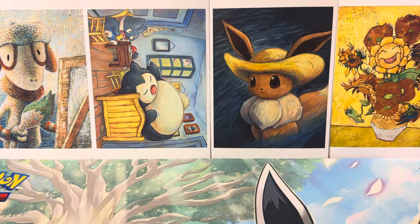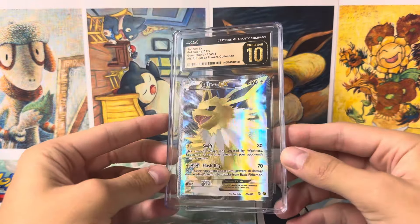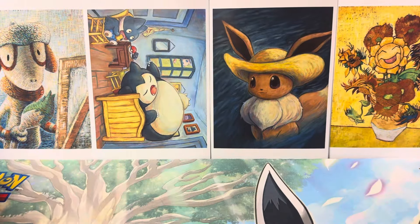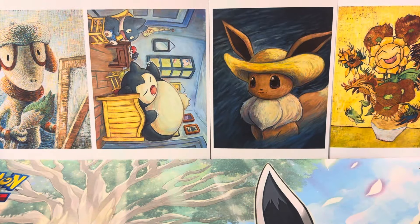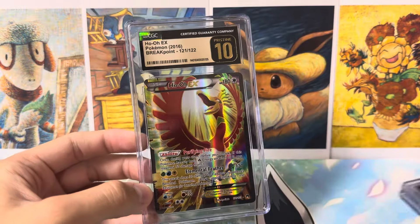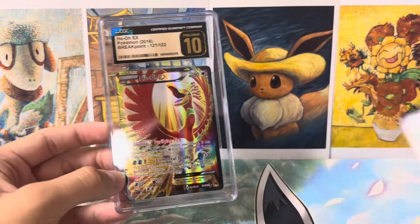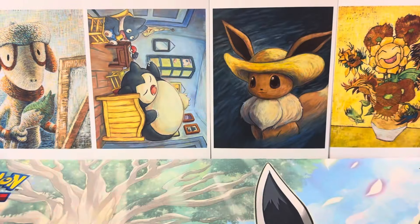Now that we got that out of the way, we can go into the rest of the submissions. Very happy with the results of this one. I did economy for this one instead of bulk and I think it might have impacted the grading a little bit. But you can see these Pristine 10s here for these EX Full Arts have a huge premium. These cards are hard to find in mint condition nowadays.